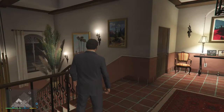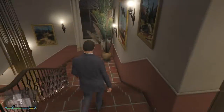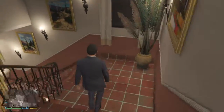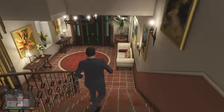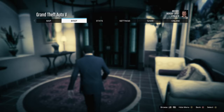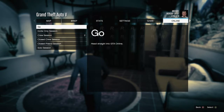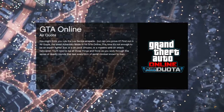Today I'm going to show you how to get a lot of money with the CEO special crates and VIP missions. We're starting out here in story mode because I'm going to show you how to get into a public lobby by yourself. The first thing to do is join GTA Online and go straight in.